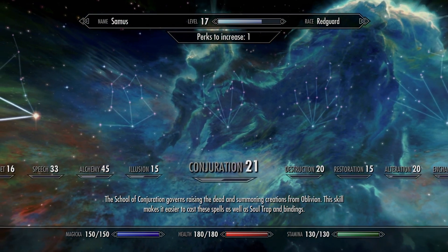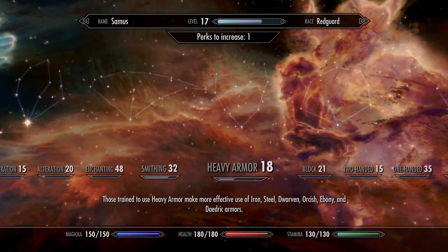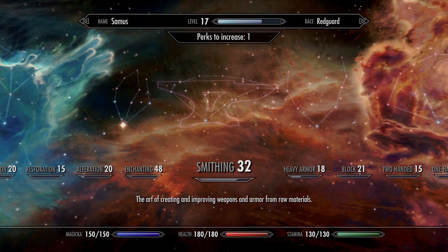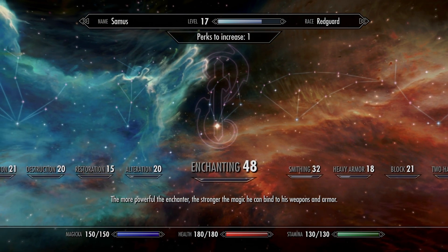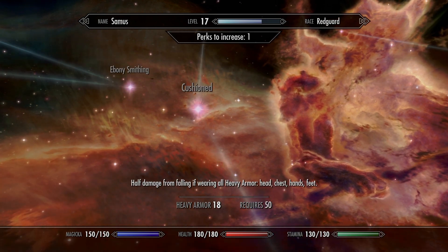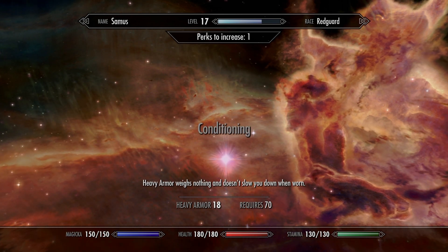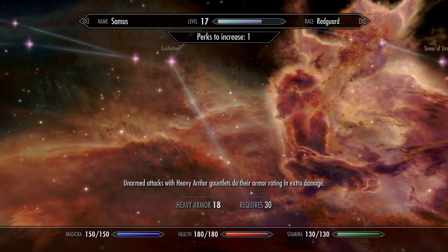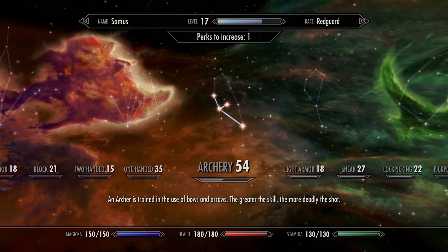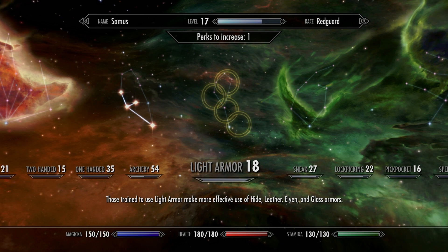If you're a really heavy magic user, you might want to throw a couple perk points that way. You can also consider armor if you feel like you take too much damage. I personally go light armor all the way — I hate the weight, and there's a perk in there somewhere where you can reduce the weight. That's why I personally like to go light armor: you don't necessarily have to dump a bunch of perk points in there to get decent armor, and it just doesn't weigh nearly as much as heavier armor.